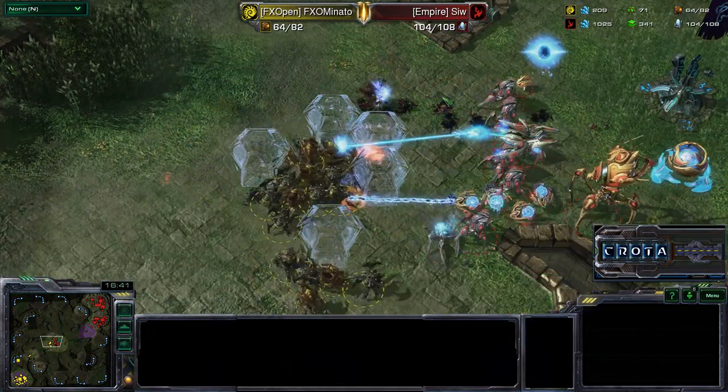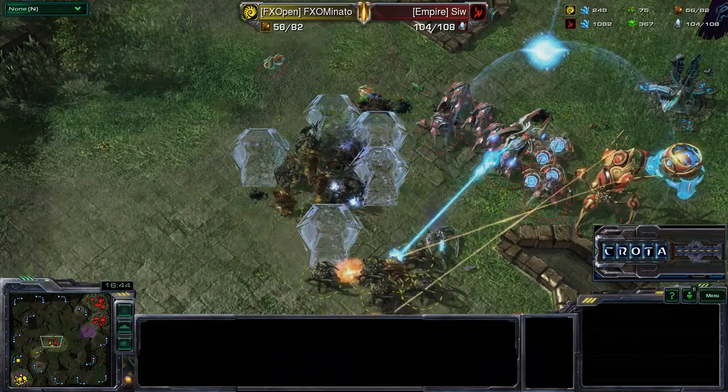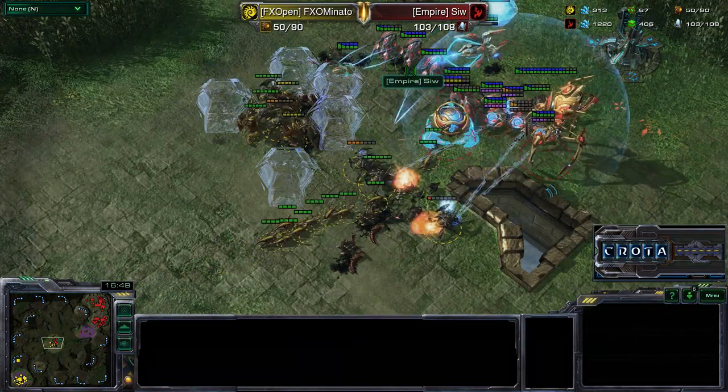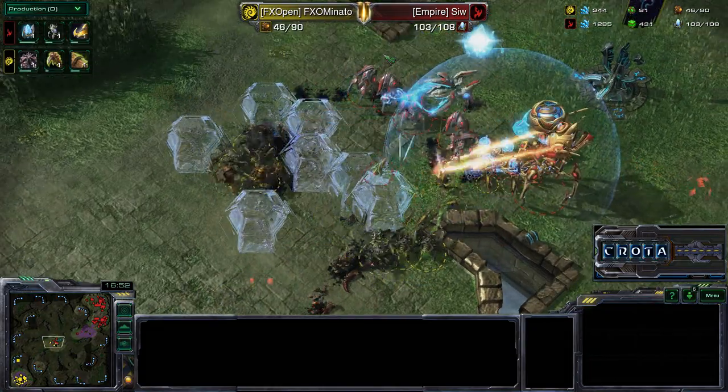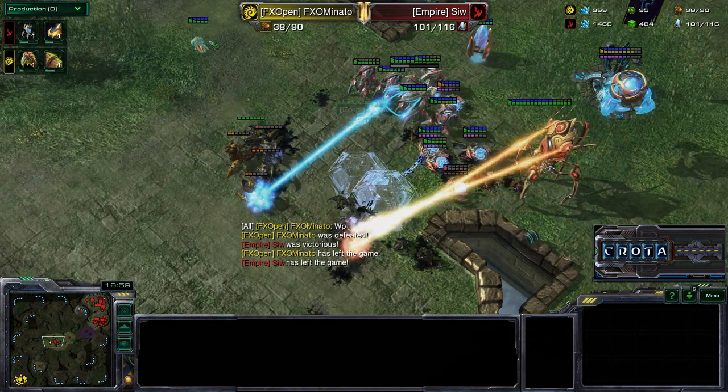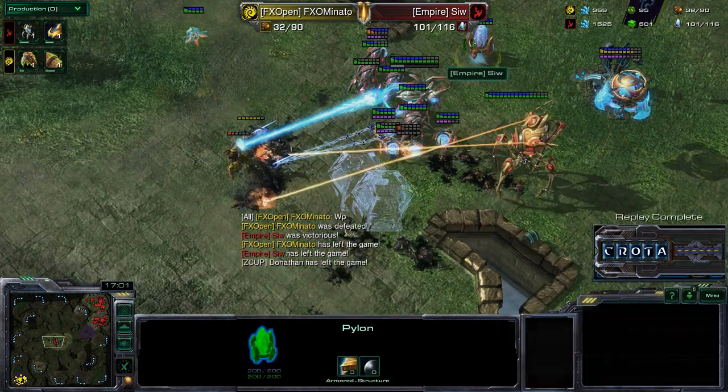Colossi, Void Rays, Stalkers, Sentries — a beautiful army in the midfield. The Red Protoss should win here very easily, having been able to handle all of that pressure. Mothership Core — well played. And even better than a GG, giving compliments to his opponent. Once again, this is I believe bracket or group play from the Zotac Cup — not the finals.